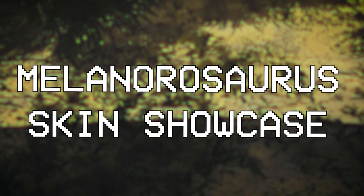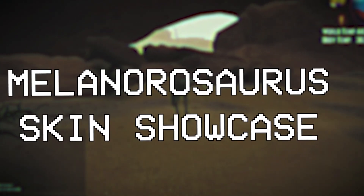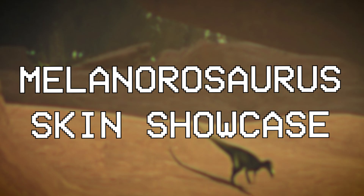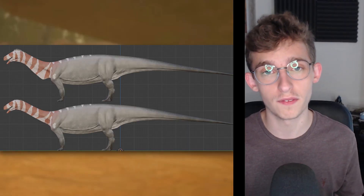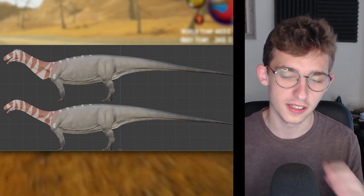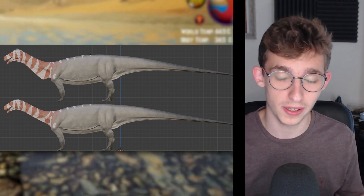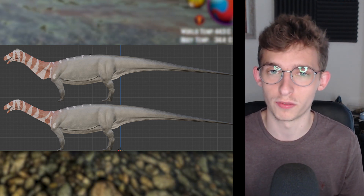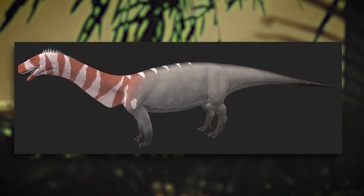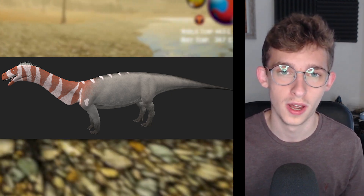Finally, we have a skin to showcase for the Melanorosaurus — a name I will definitely struggle to pronounce. This is a brand new skin and it looks absolutely brilliant, though it is a work in progress and not yet completed. The devs shared this as a sneak peek on the Discord and said we could use it in a video. The skin shows a red top half with white lines, transitioning to standard darker, duller colors toward the bottom — very realistic looking. I wonder if this is part of the random pattern variation generator. Personally, I absolutely love it and it's definitely a skin I'd use.